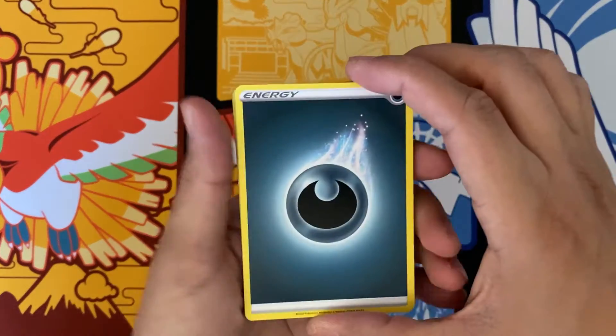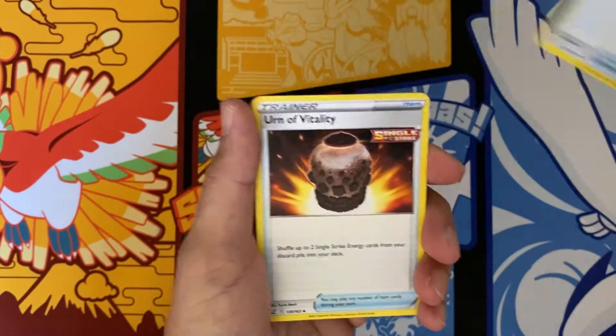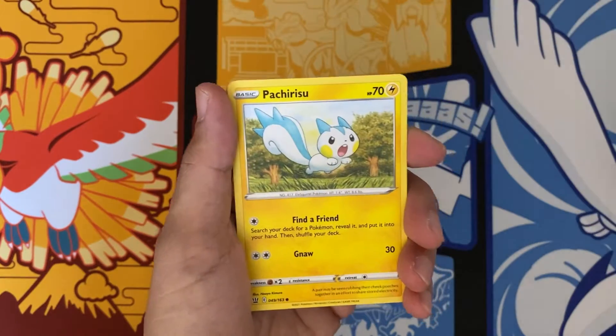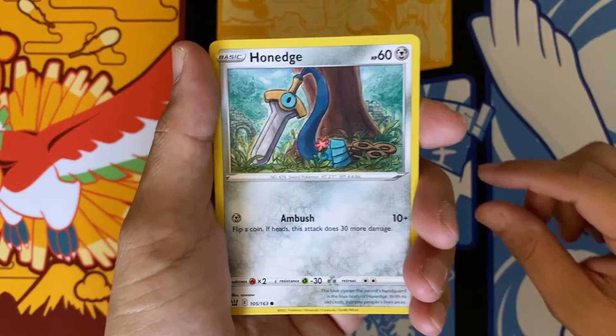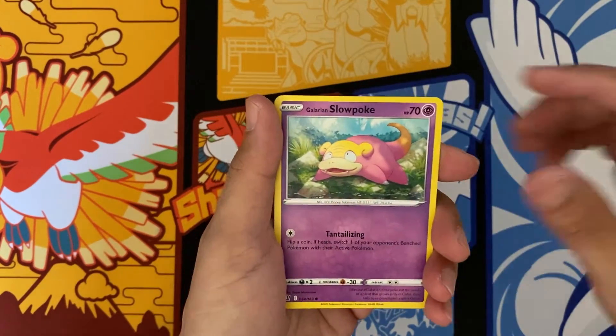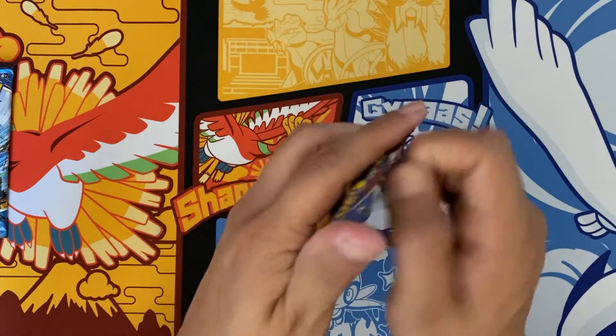Let's get started with pack number one. Dark Energy, Golbat, Energy Recycler, Urna Vitality, Pachirisu, Chimeco, Honage, Horsea, Slowpoke, Onyx, and a Victory Bell. On to the next pack.